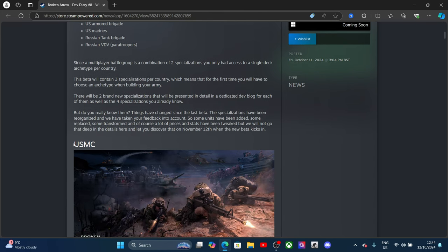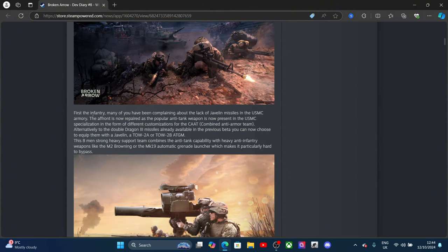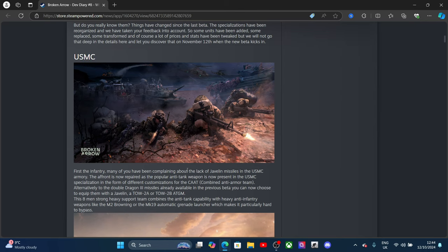First up is the US Marine Corps infantry. Many have been complaining about the lack of Javelin missiles in the USMC armory. The Javelin has now been repaired as the popular new anti-tank weapon. The USMC's best specification comes in the form of different customizations for the CAT — Combined Armor Team.